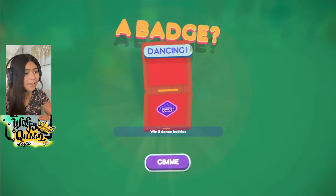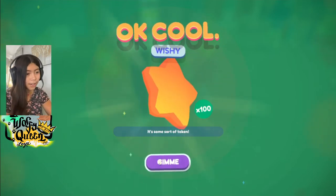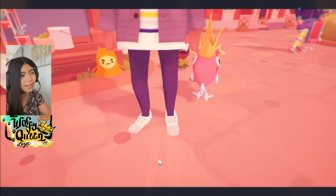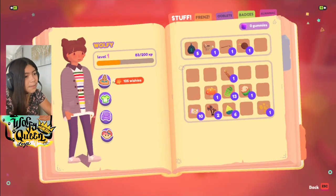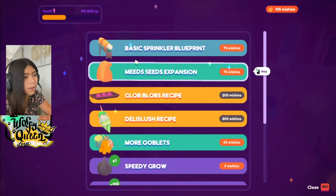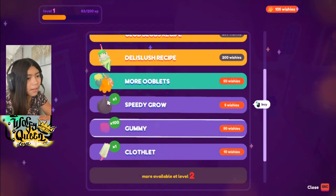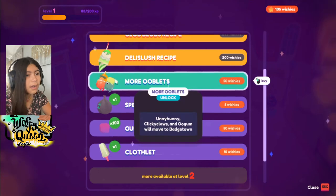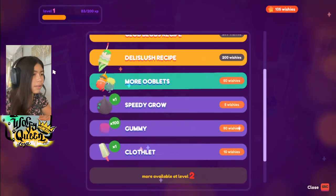Win five dance battles — give me that! And a Wishy: 100! Oh my god, this is amazing! What can we afford? More ooblets?! I don't know what to get.